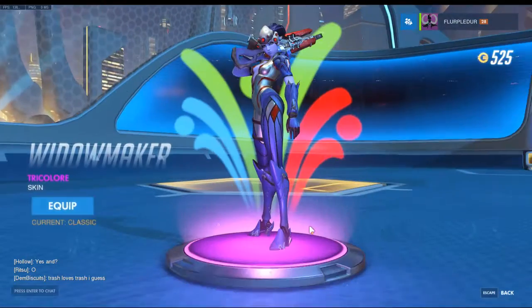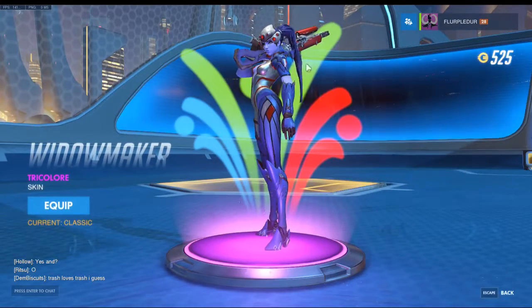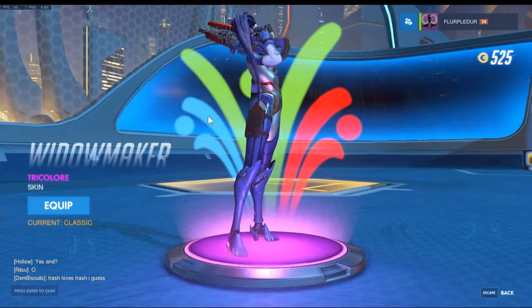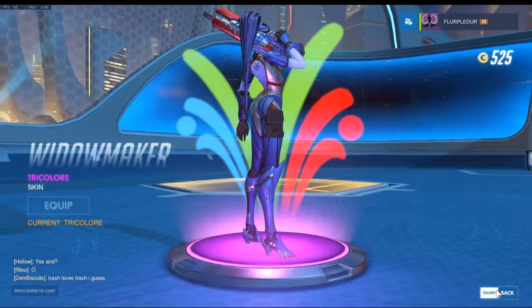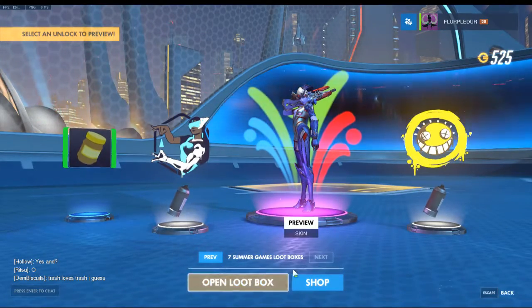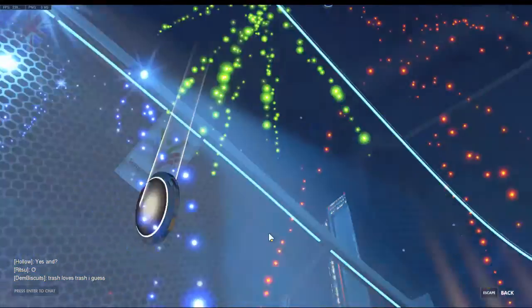Oh, what did we get? A skin! Oh, that's actually a dope skin. I love the red on the gun — you can see it pretty well. I really love the red, I'm equipping that. That is actually cool. Tricolor — I think that's one of the new ones. Oh, all right, cool cool. And another one — oh, we got another pink!